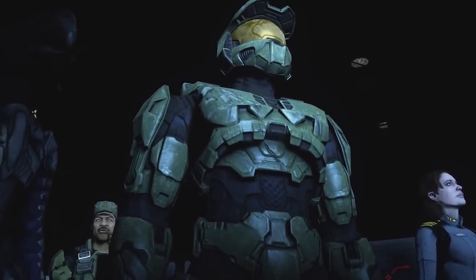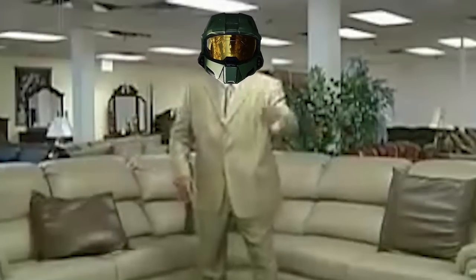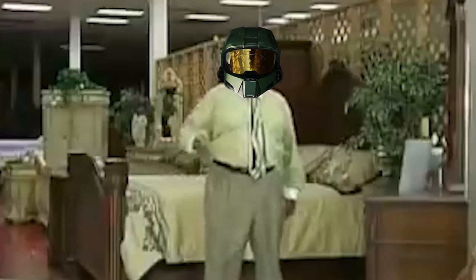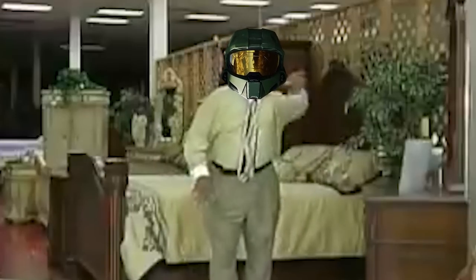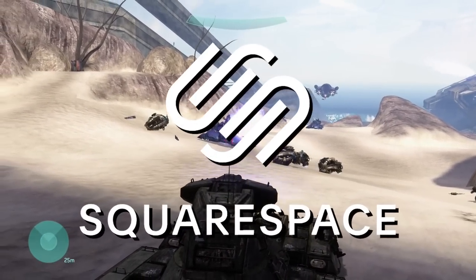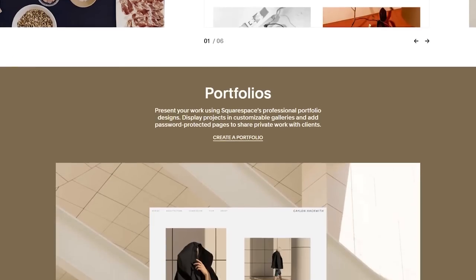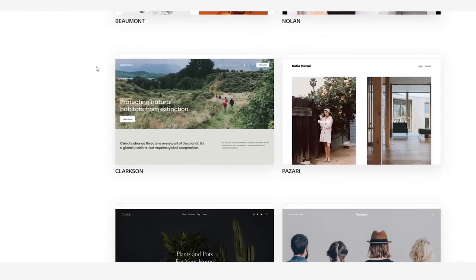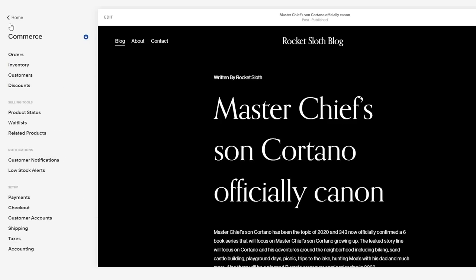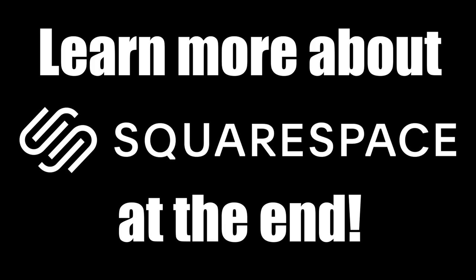But before we jump into it — have you ever wondered what if the Master Chief, on his free time, ran a flea market in Montgomery, Alabama? How on earth would he get the information out to his customers as to when his store was open? We're pretty sure he would use Squarespace to build a website, and they actually sponsored this video. From being able to manage your own website to having a ton of different customization tools, Squarespace is your number one platform to build a great website and run your business. More about that at the end of this video.